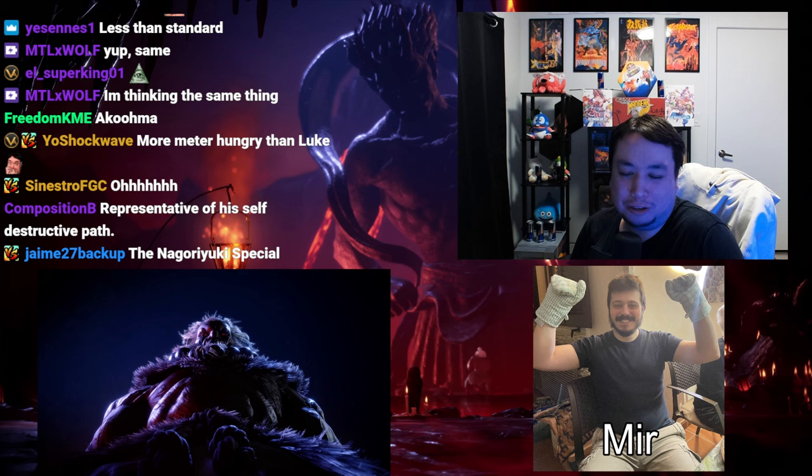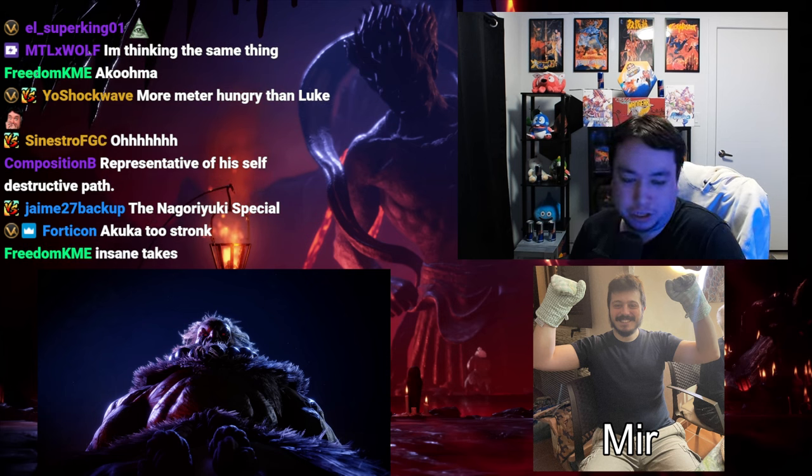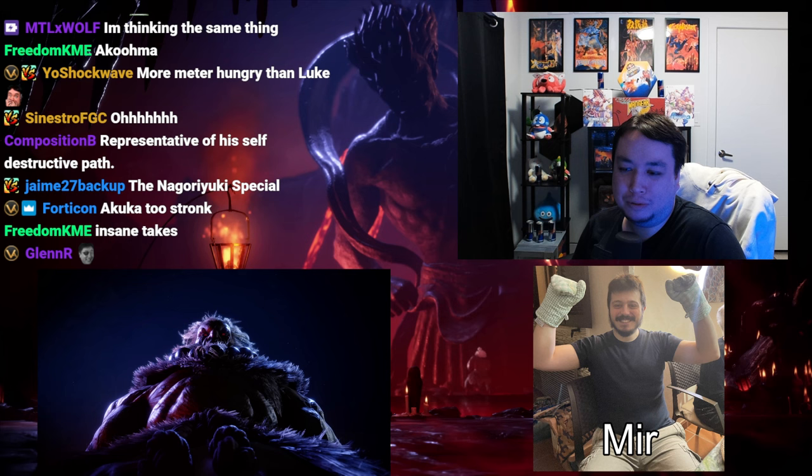That's a pretty insane theory — but then again I said insane things before, like Ed being a charge character. My simpler prediction is that Akuma will simply be the only character with less than average health and they'll just completely overload his kit. He has so many special moves already — with the demon flip, the two V-Skills from Street Fighter 5 — it's going to be crazy. Street Fighter 6 is the game where they give characters the most complete kits possible.